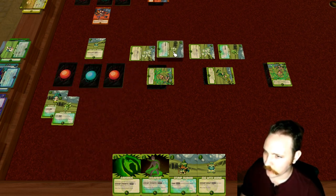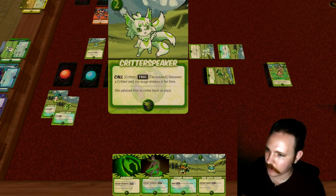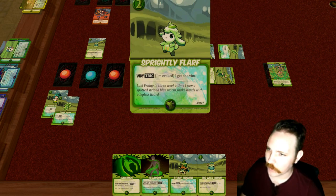We'll have this new Sylvia bring out a Critter Speaker, which will trigger its call ability again. We'll discover again. It's getting pretty out of hand pretty quickly — this card is very strong. We grab this one. It has the ability when evoked: when it's evoked it gets one Vim. Vim is kind of like a Vigor — the vigors are the life points that players give to their mages.